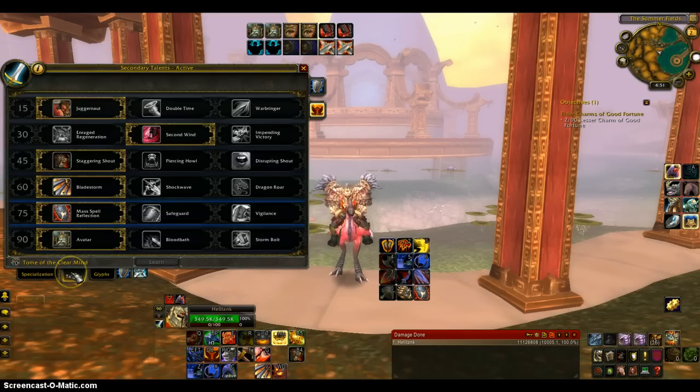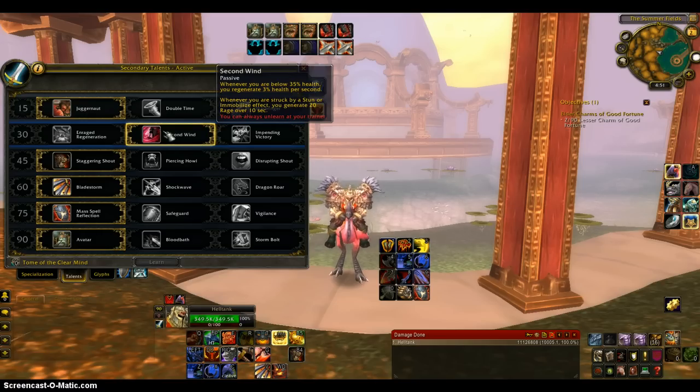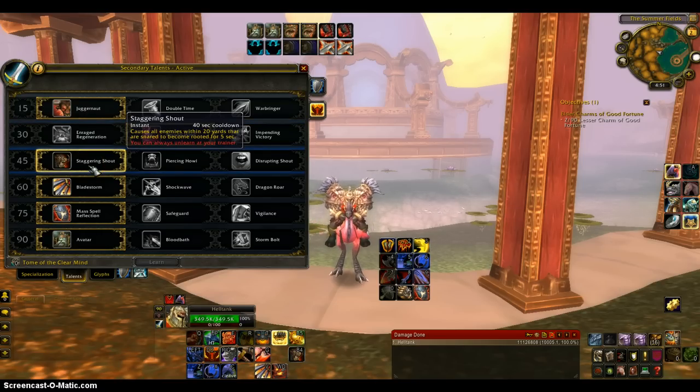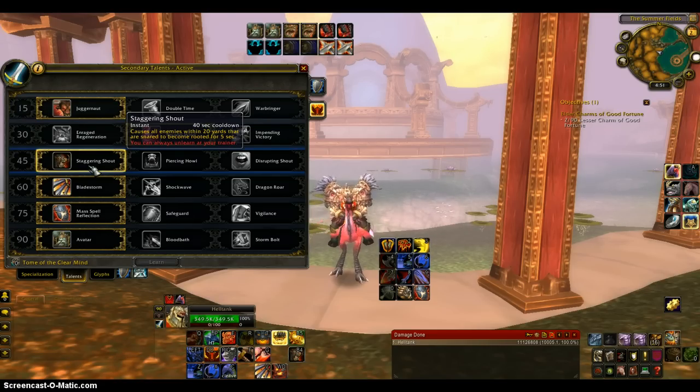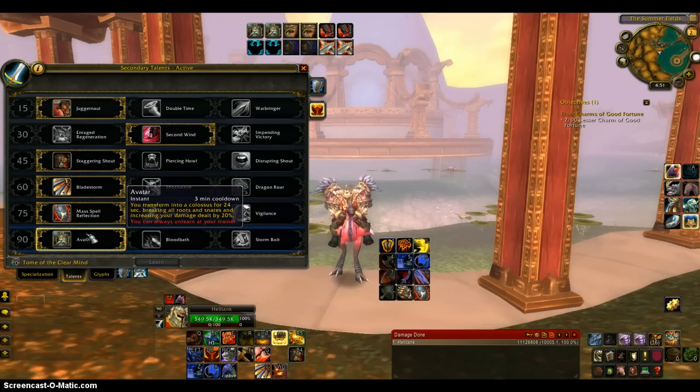For Talents, I have Juggernaut for PvE for when you want to continuously get a charge up, and Second Wind just to keep you up when you're standing and need some rage. Staggering Shout just for an extra snare, Bladestorm just for the burst. If I see that someone is not paying attention and there's a big spell cast — like a mage bursting, or a warlock — then I'll just use that. If not, I just use Spellreflect. And Avatar just for the burst, obviously.